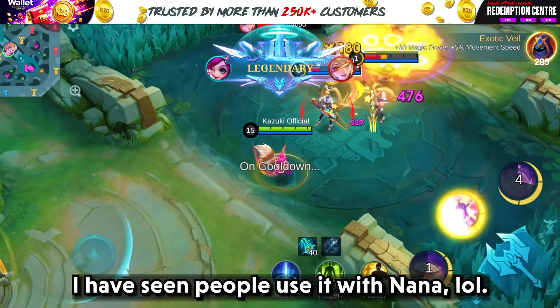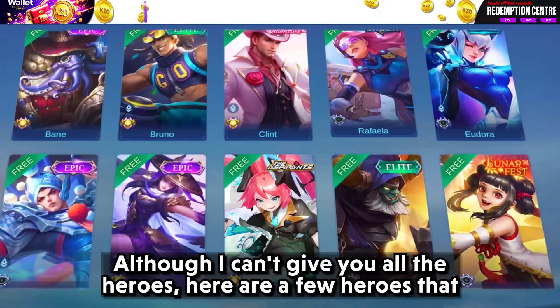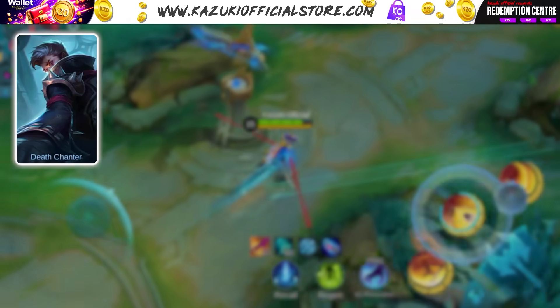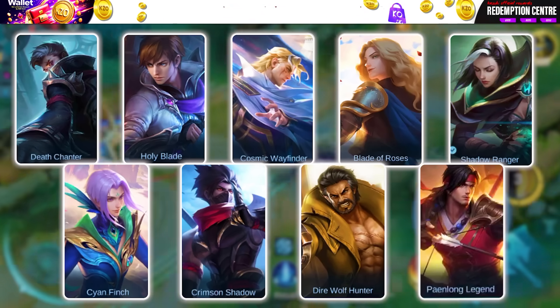I have seen people use it with Nana — LOL. Although I can't give you all the heroes, here are a few heroes that I think are best with Skypiercer: Granger, Gusion, Nolan, Lancelot, Benedetta, Ling, Hayabusa, Rocher, Vexana, and more.